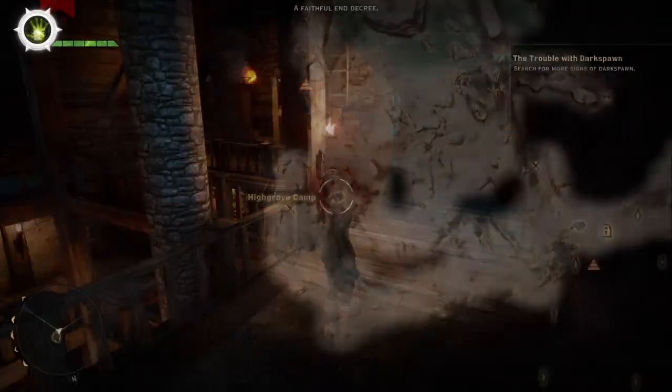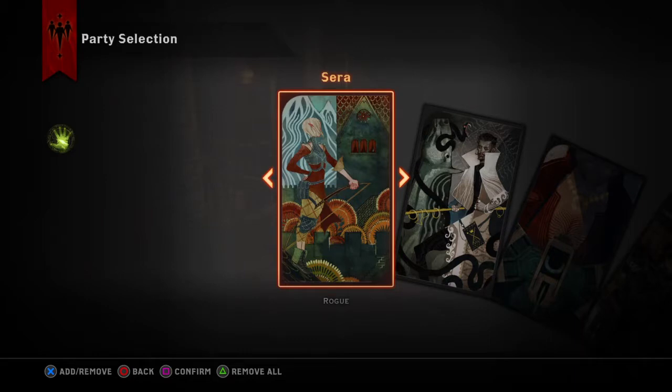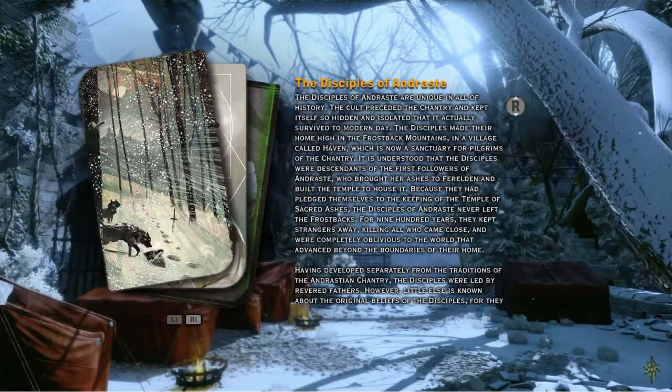It doesn't matter where you go, just get out of there. Every time you do that, the loot chest will reset itself — it'll respawn another amulet of power. This works for any chest: as long as you don't take everything out of the chest, it'll reset and respawn something else in there.